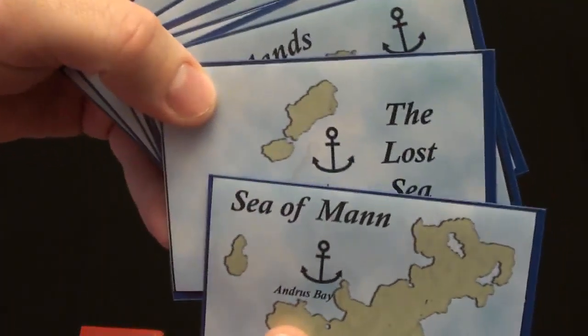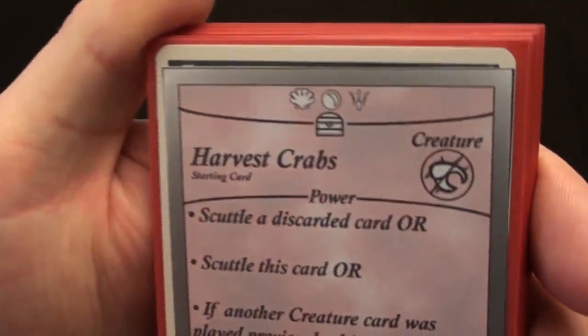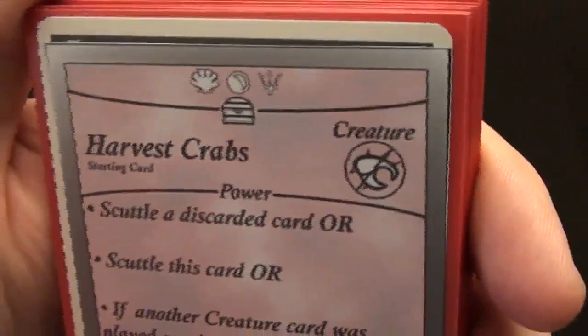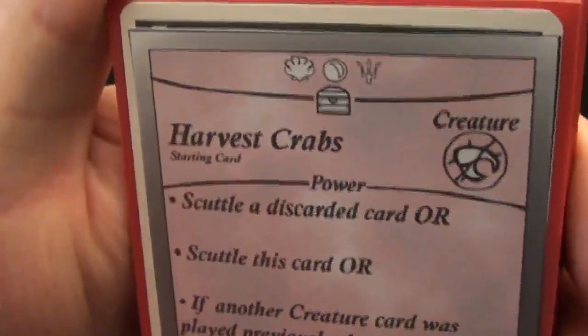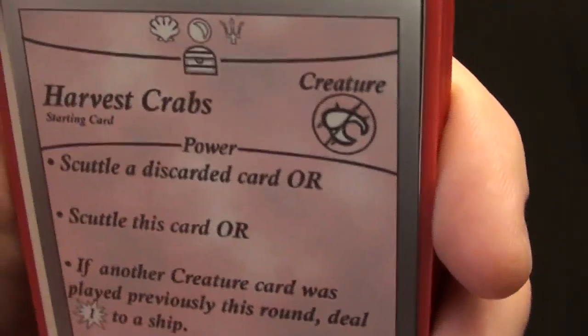The components of the game look like this. Here are some sea cards — these are the cards that the ships will be sailing through. We also have some power cards. These power cards have a few different things on them. At the very top you can see some symbols; that is the treasure the card represents — its value whenever you use it to buy other cards or spend it to power other cards. We have the title and we have a type. This one is a creature type.